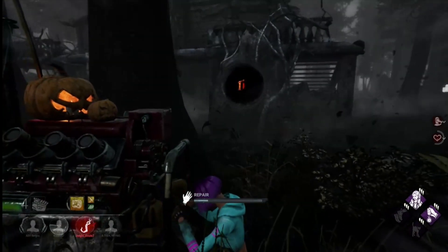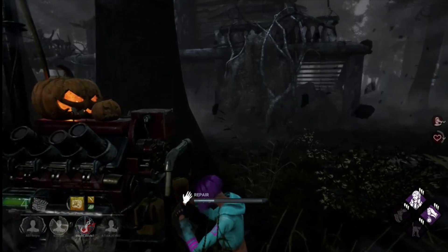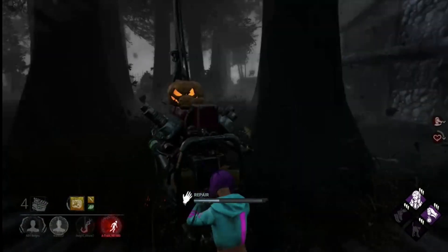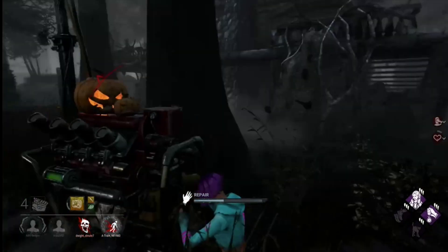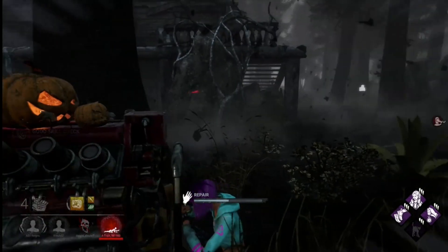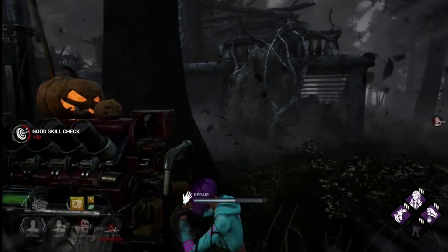Here's an important tip for any beginners at Dead by Daylight: always be doing something. It literally does not matter — if you hop on a generator and you know you're not going to complete it, at least if you get a little bit of progress, that's more blood points for you, and it helps the team. If you're just running around doing nothing, you're making yourself useless, you're not going to earn blood points, and you're not going to rank up.